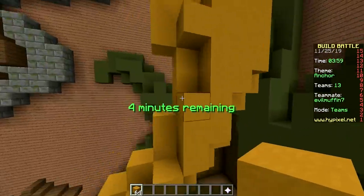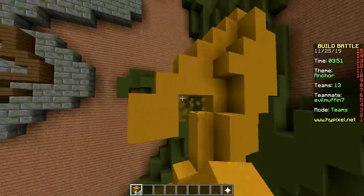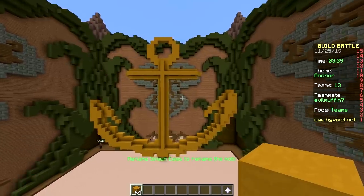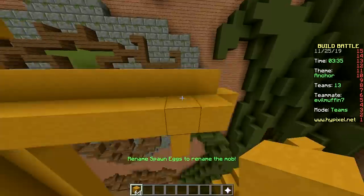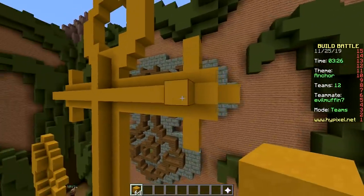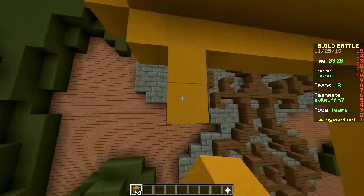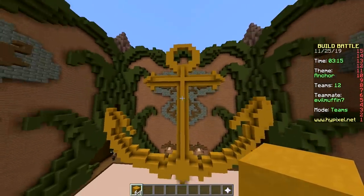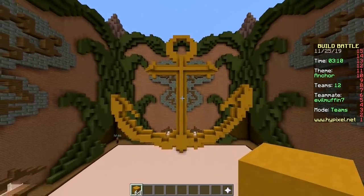Don't count on it though. I am counting on it! Okay we're done. Can we make this cooler somehow? Maybe more complex looking, more things sticking out. Is that cool or not? Sure, it's pretty cool. Normally there's supposed to be a rope as well. How would you do that with just this block?